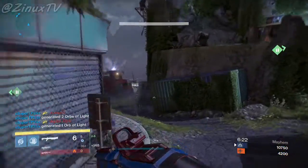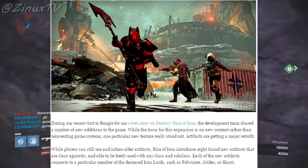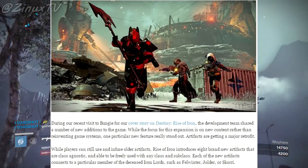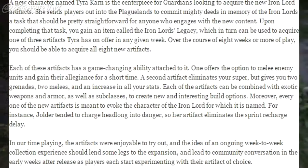While players can still use and infuse older artifacts, Rise of Iron introduces eight brand new artifacts that are class agnostic and able to be freely used with any class and subclass. Each of the new artifacts connects to a particular member of the deceased Iron Lords, such as Fellwinter, Jolder, or Skorri. A new character named Tyra Karn is a centerpiece for guardians looking to acquire the new Iron Lord artifacts — she sends players out into the Plaguelands to commit mighty deeds in memory of the Iron Lords. Upon completing that task, you gain an item called the Iron Lord's Legacy, which can be used to acquire one of three artifacts Tyra has on offer in any given week. Over the course of eight weeks or more of play, you should be able to acquire all eight new artifacts.